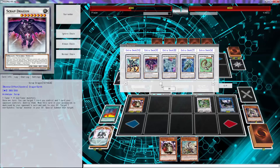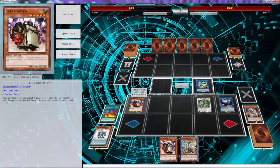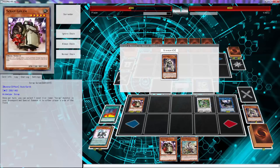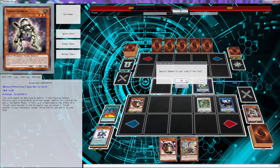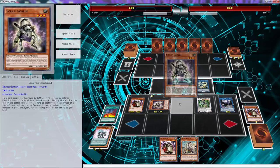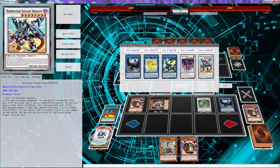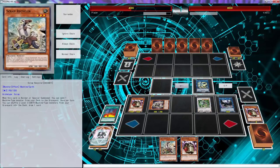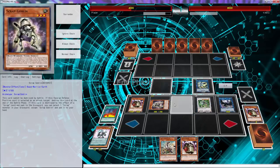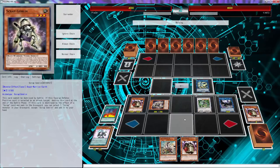We can technically go Dondraxter this turn if we really feel like it. You know what — no. Let's just do this. We're gonna throw something to our side. Actually no, we have to keep it like this because Borreload Dragon doesn't have any targets. Yeah, we don't really have any targets with Borreload. I know we're missing something, folks. I know we're missing something. I'm gonna find out what we're missing.